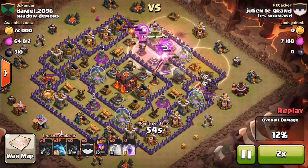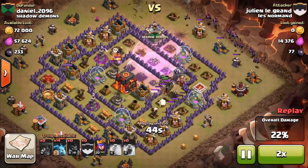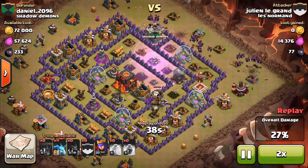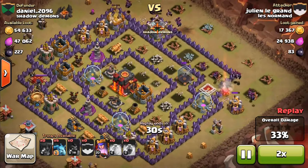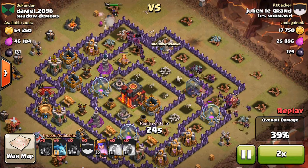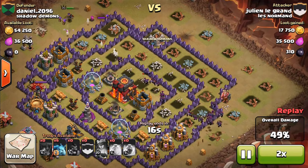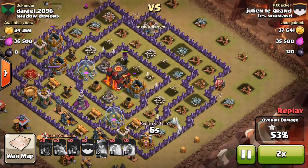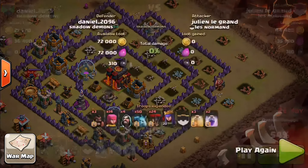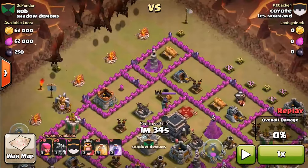We'll see. If his air defenses were a little bit higher, or his x-bows, I think he might have been able to take out those Balloons faster. You see, if that Balloon didn't take out the air defense, I think he might have been able to possibly stop the one-star. Good thing he stopped the two-star, which was pretty nice. That's one attack for that. On to the next attack.